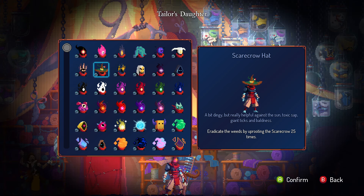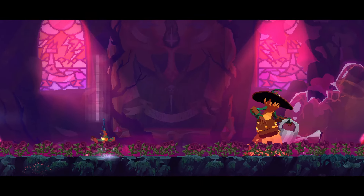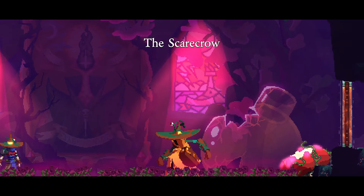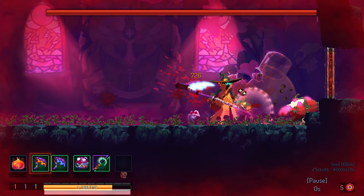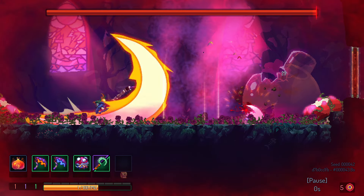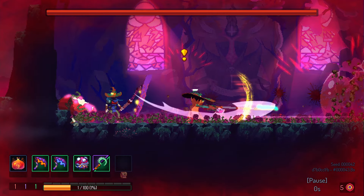The Scarecrow Hat: it's like a tiny version of the hat you get with the Scarecrow outfits — not really a head, in other words. Kill the Scarecrow 25 times. This is another one that doesn't work with a boss outfit, which is a real missed opportunity. Give me the ability to wear two hats — come on, you cowards. Needless to say, 2 out of 10 hats.